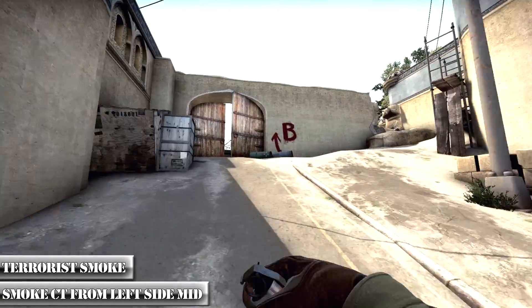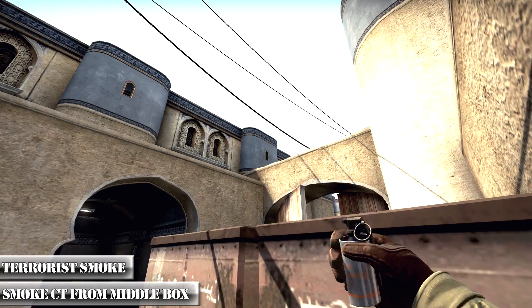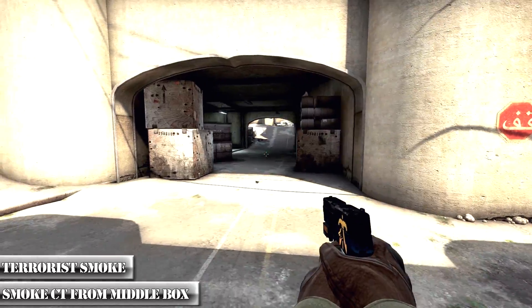Our next city spawn smoke will be done behind the middle box. You just have to stand over there, aim at the window there, and click to throw your smoke. The smoke will land right in the city spawn while leaving no chance for the A team to see you crossing over B.